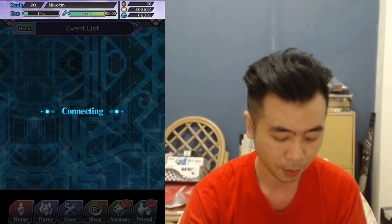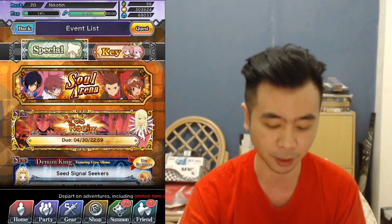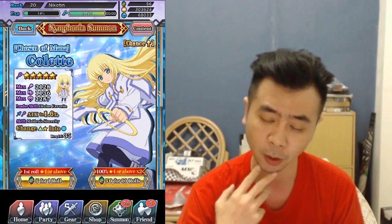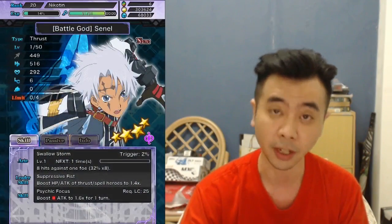Let's finish this video off with a summon. I want to summon for the limited-time Tales of Symphonia banner. I'm going to do 10 rolls for 50 hero stones and it will guarantee me at least two 4-stars. Hopefully I'll get another 5-star here. Here we go.